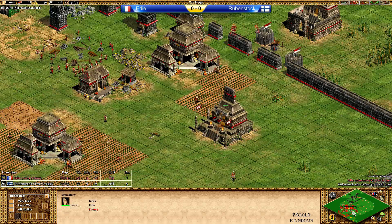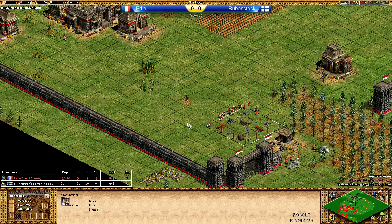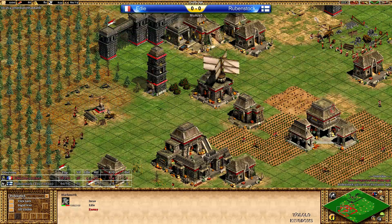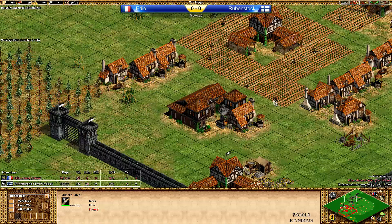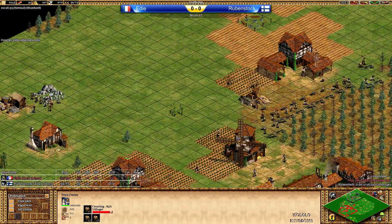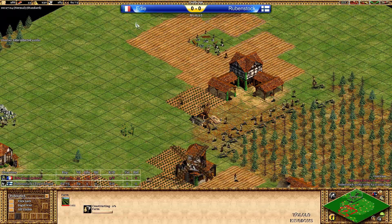Eddie is still collecting relics — he's got one in already and is getting a second one right now. A TC is coming up on the wood line in the back, so three TCs soon. He should get another lumber camp here. Rubenstock has so much wood in the bank — oh my god. Finally a few farms coming up, and the Teuton farms are cheaper so he doesn't really lose a lot of wood.